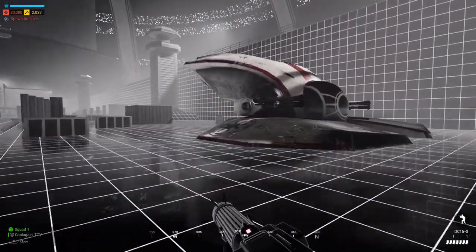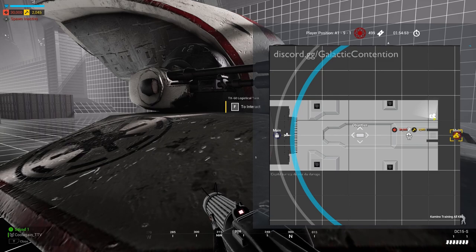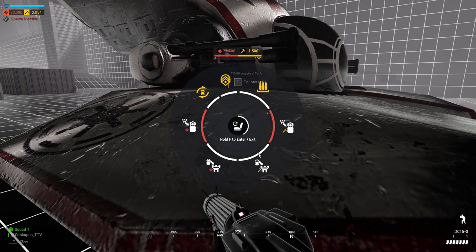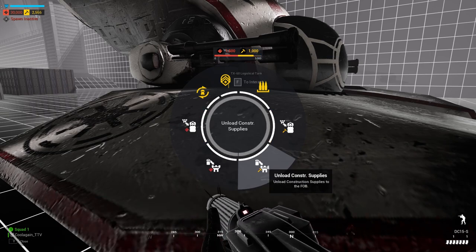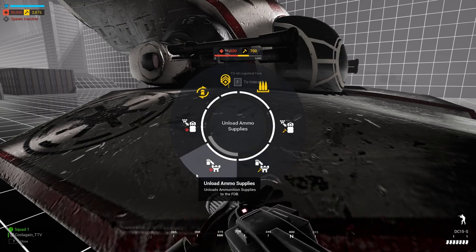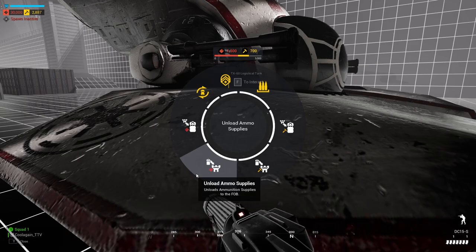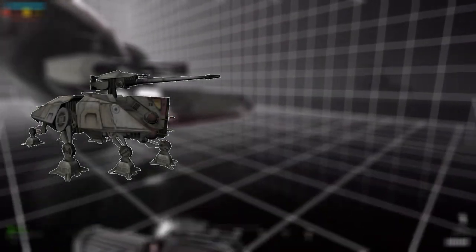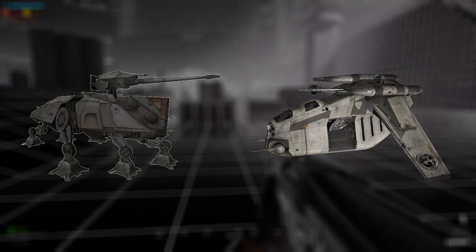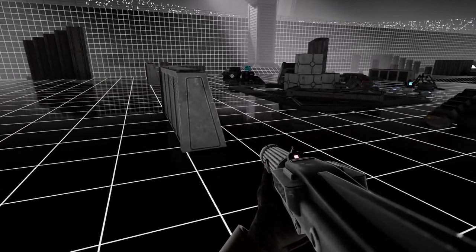The only way to build up a FOB is a logistics vehicle. This logistics vehicle carries supplies essential to the radio, such as ammo and build materials. The only way a squad leader can place a radio down is with this logistics vehicle. Once a squad leader places a radio down, you can interact with the vehicle to unload the supplies. Other logistics vehicles include the ATT and the LAAT.